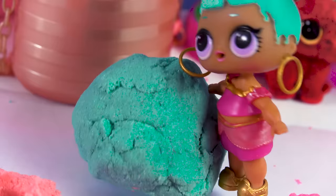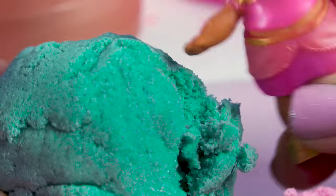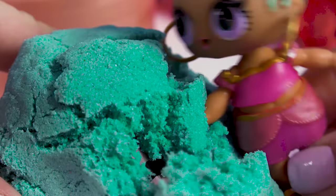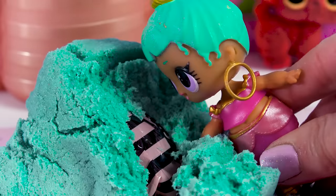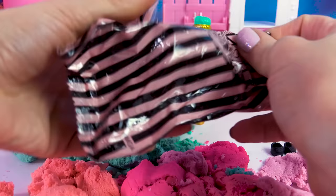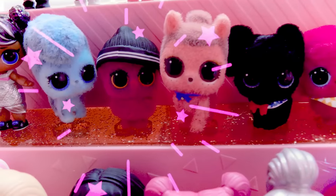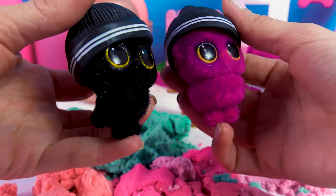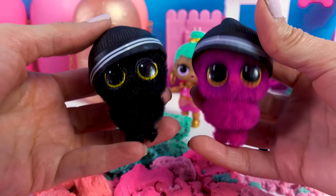There's one more sand surprise to open. Go ahead, Genie — open it. Dig through the sand, it has to be in here. I think I found something — there it is! Do you see the surprise? Yes, there is a surprise blind bag in here. It's a little beanie! This fuzzy pet looks familiar. If I go to my fuzzy pet collection, I have this little owl right here that's also wearing a little beanie. These definitely look the same — they both have those big yellow eyes. It's just one is in hot pink and the other is in black. I think this might be the exact same pet.